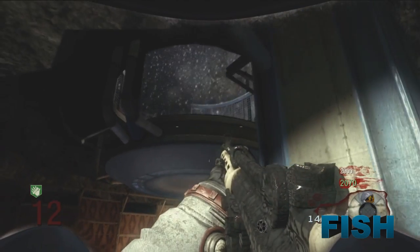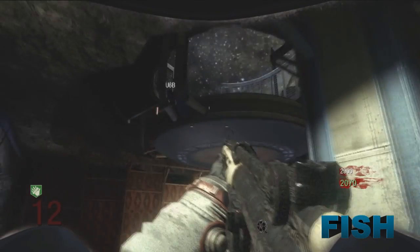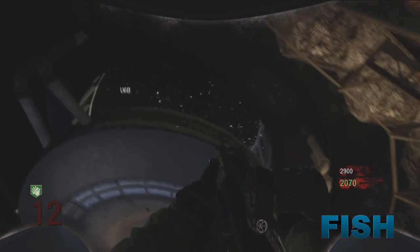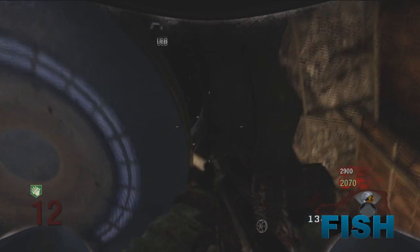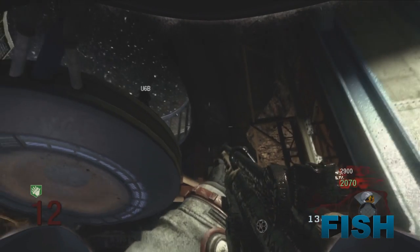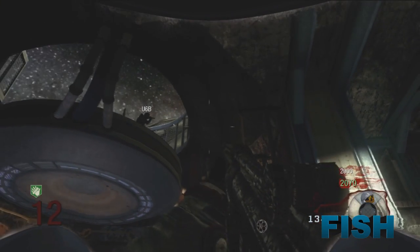What is going on guys, it is Glitch and Fish here. Today I'll be showing you guys a new glitch on the map Moon. This is a new wall breach above the pyramid and next to the teleporter. So yeah, let's get straight into the glitch.